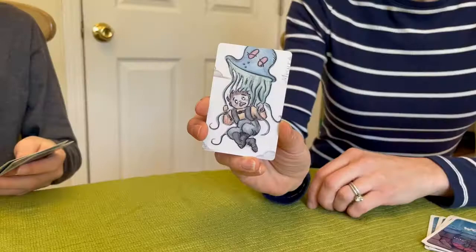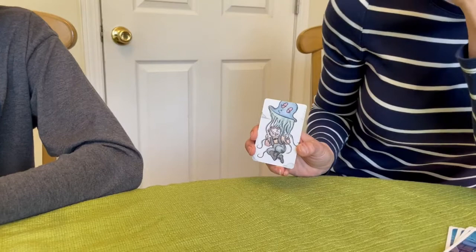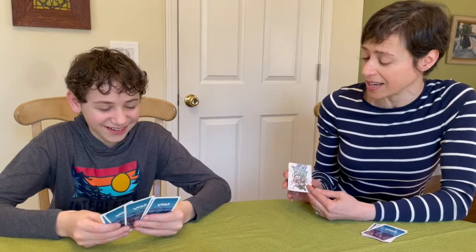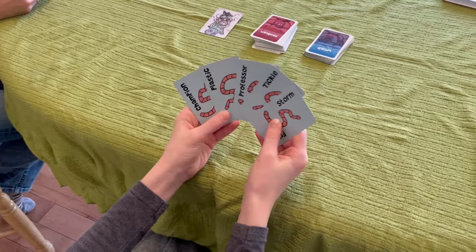They draw one Problem Card, look at the picture, show the other players, and describe what's happening in the picture and why it's a problem. If the Problem Haver can't tell what's happening in the picture, they should make up a story anyway. So the problem here is that this squid has inadvertently picked up my brother and he is flying away to Spain, and I don't want him to go to Spain.